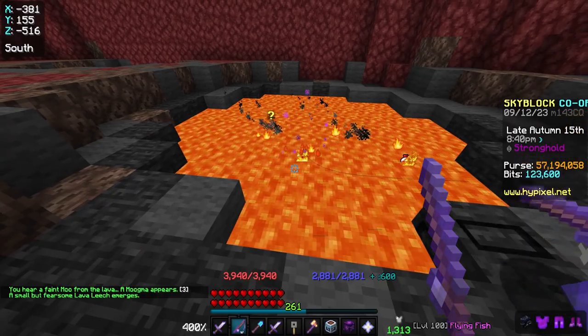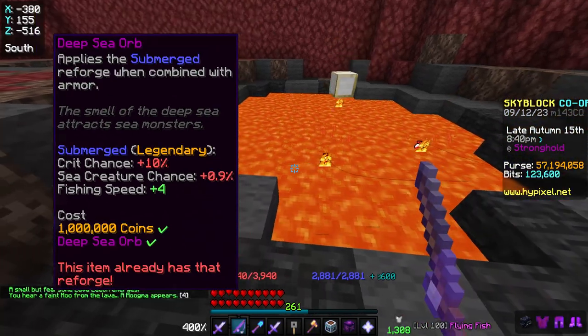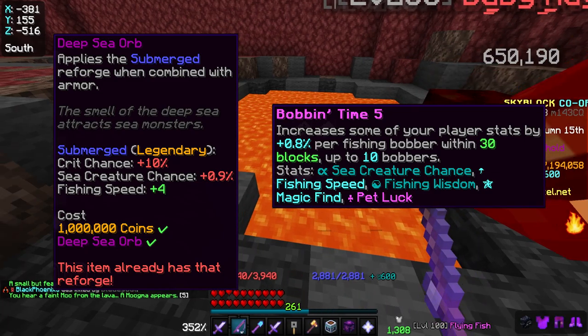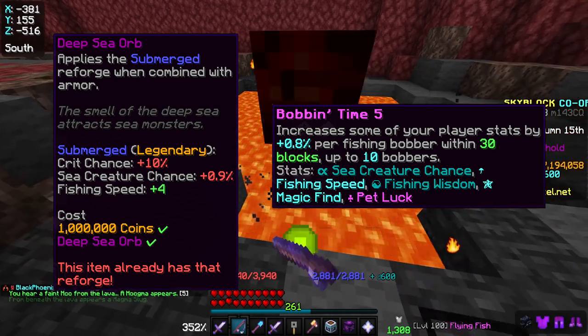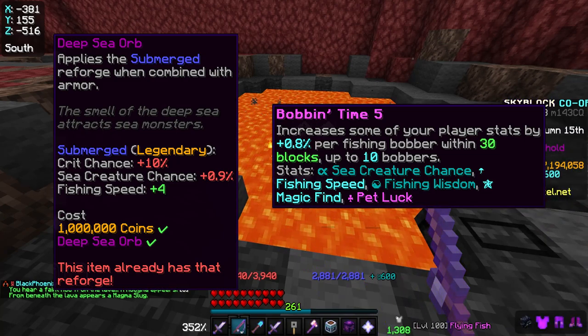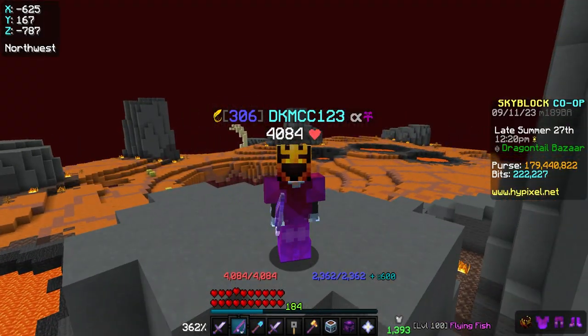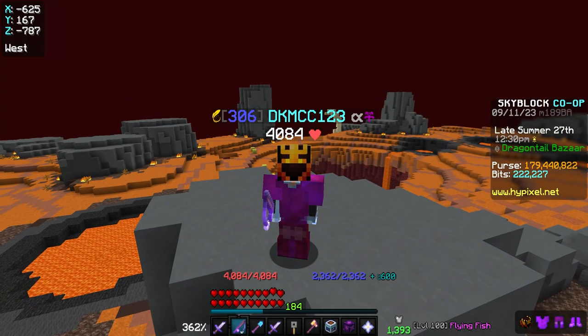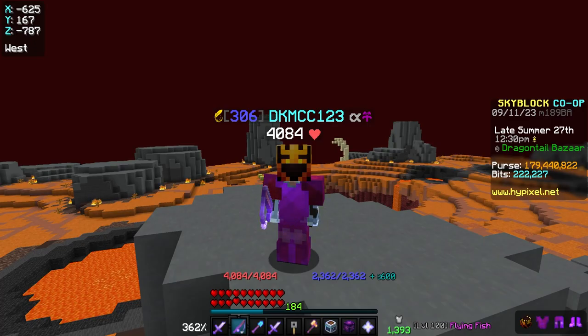The most important upgrades for Magmalord Armor are the submerged reforge and the bobbin time ultimate enchant. Submerge just increases fishing stats, and the bobbin time ultimate enchant increases your fishing stats based on the number of nearby fishing bobbers, including your own. Bobbin time 5 is 100 million coins though, so I recommend crafting it yourself to save a ton of money.